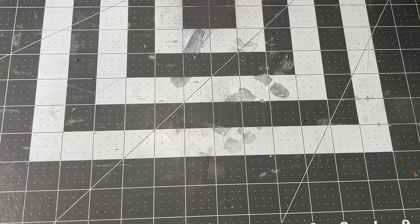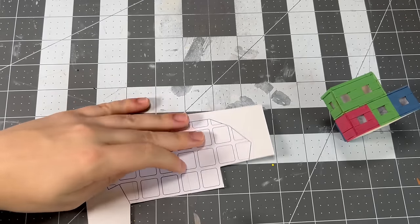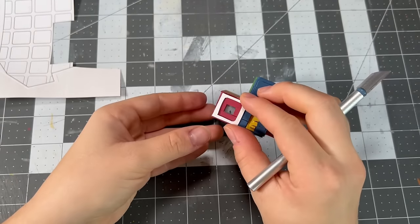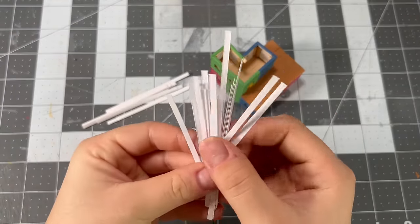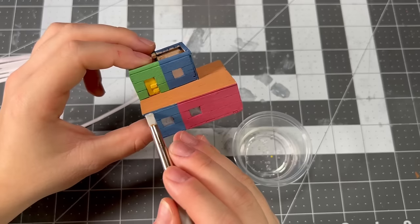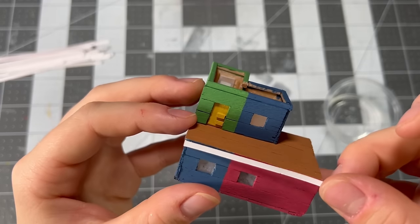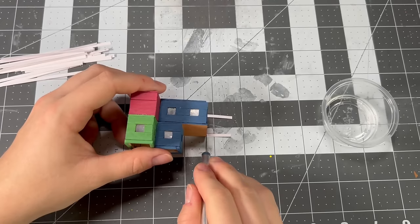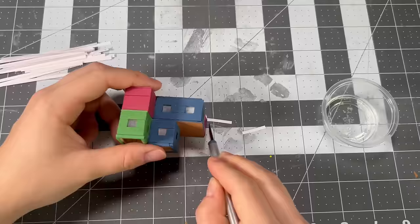I began brainstorming how to add the white trim to all of the houses. First I thought I could use the templates I made, but it ended up being too small. Then I figured maybe I could paint white toothpicks and glue them on, but they were too thick and looked awkward. Eventually I remembered my solution for the deck worked out quite well, so I cut up a bunch of thin strips of sketchbook paper and used some tacky glue to secure them in their respective positions — this worked like a charm. It was really easy to trim, easy to make more of, and it didn't look bulky or awkward.